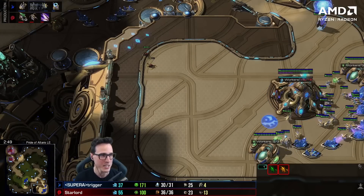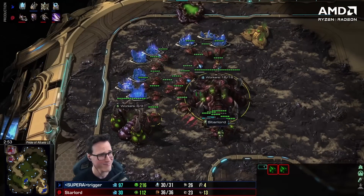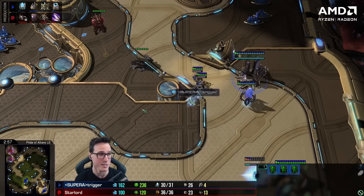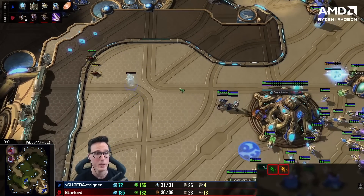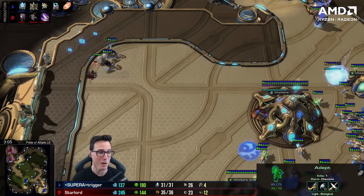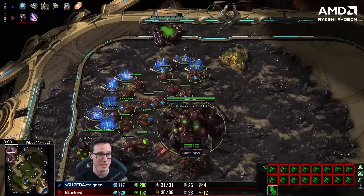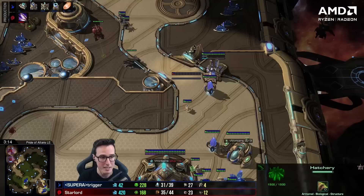I run two zerglings around and go for 10 zerglings. I've already got ling speed on the way and I decide not to pull off gas — just make more zerglings. Number one, shut down these adepts from killing our stuff. Number two, try and put some pressure on and take him out. These adepts will clean up my zerglings inside his main base. My brain is racing — I'm not used to this opening and I haven't played this against super high level players. I've only got 23 workers, but at least those adepts got lured back.